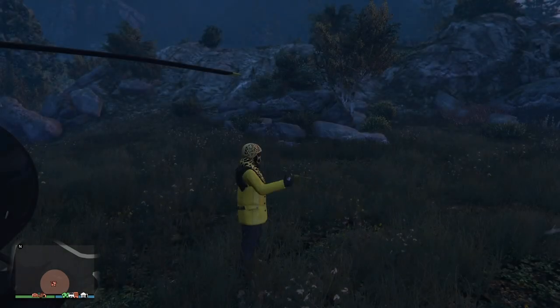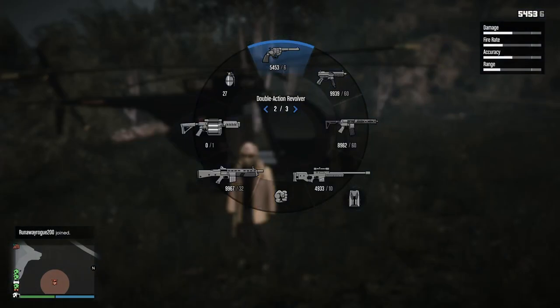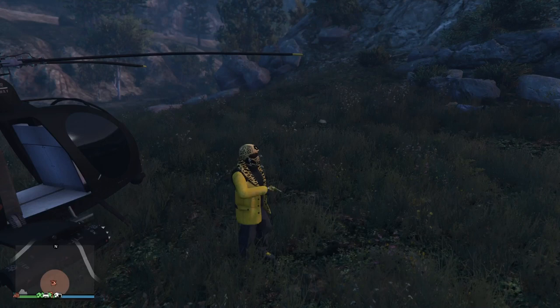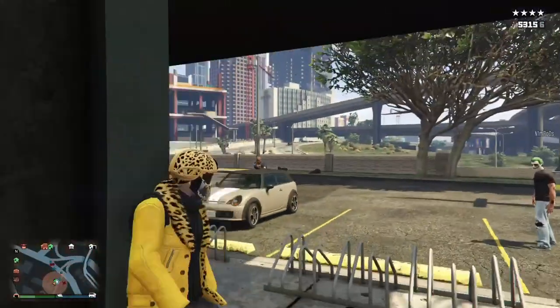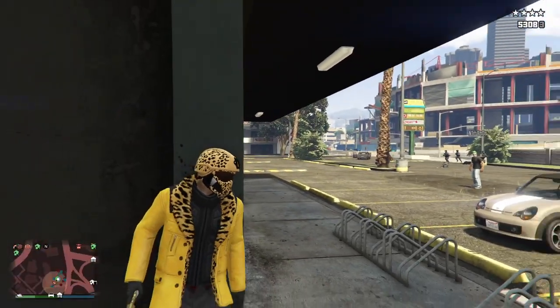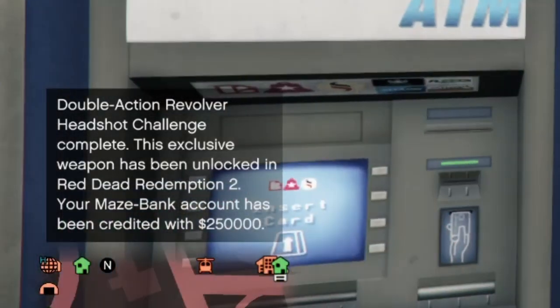The 50 headshots can be with NPCs or against players. Look at that — as you put the weapon away it twirls just like an old school cowboy. That is dope, I love it. So here we go getting my 50 headshots — works really good on cops. It does work on both NPCs and players. Once you get the 50th headshot it tracks for you with a little counter in the left-hand corner. Double action headshot challenge complete — you get $250,000 and a special variant in Red Dead Redemption 2. Really cool way Rockstar tied the two games together.